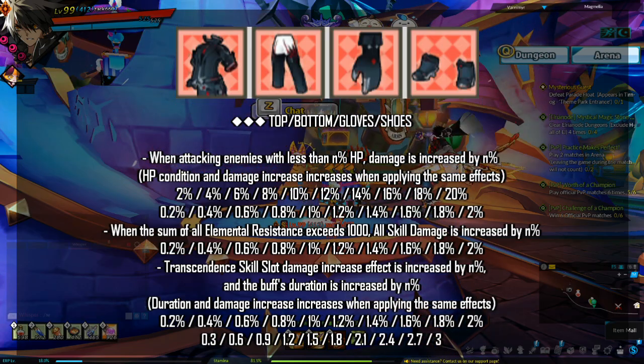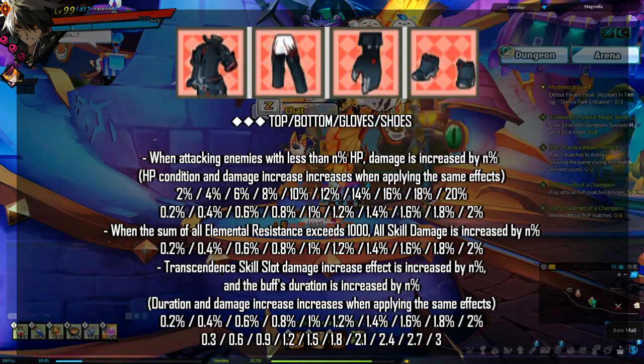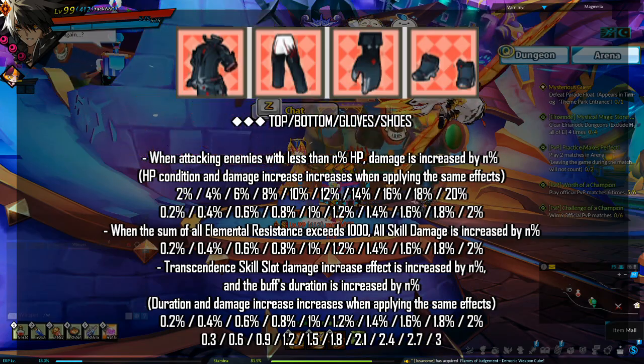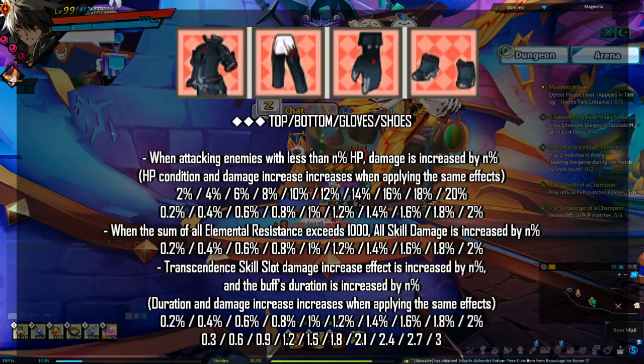For the 3 star effect, for all your pieces, you want to aim for: when attacking enemies with less than nth HP, damage is increased by nth percent — the HP condition and damage increase both improve when applying the same effects. Alternatively, for fillers, you can consider: when the sum of all elemental resistance exceeds 1000, all skill damage is increased by nth percent; or transcended skill slot damage increase effect is increased by nth percent and the buff's duration is increased by nth (duration and damage increase when applying the same effects).